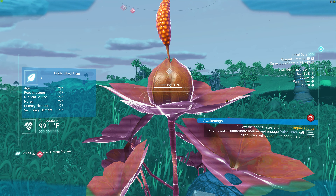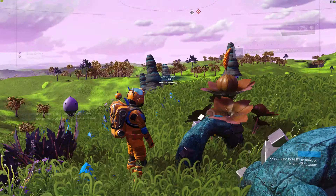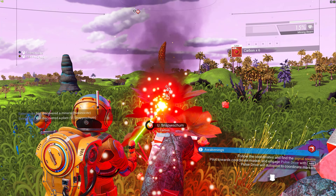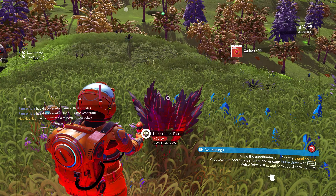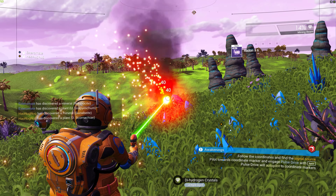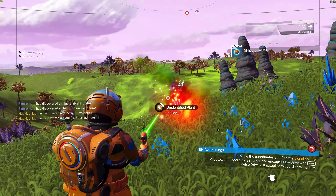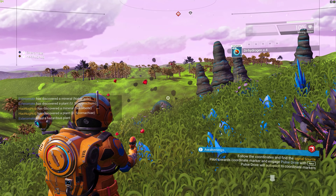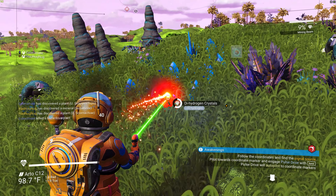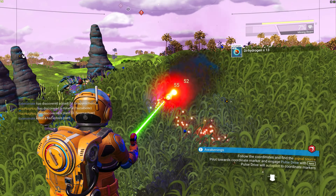What's this plant? Unidentified plant — flora, that should give me carbon. What is going on to my left? Which way are we exploring? Where are we going? I don't know, but I just killed this plant and got some crystals.